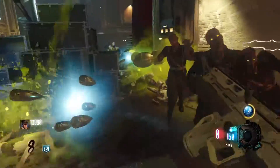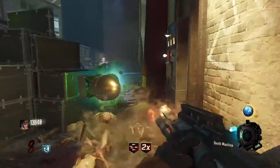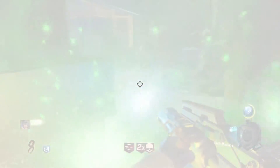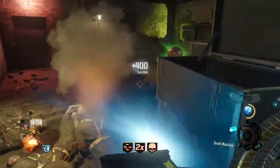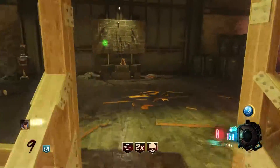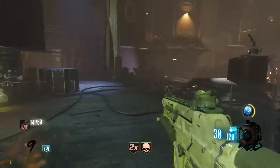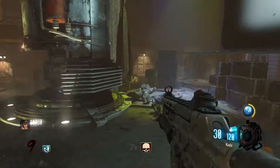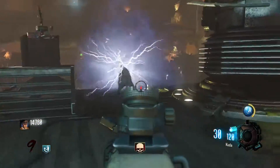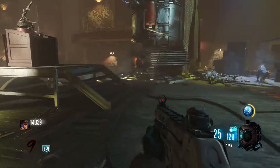You're going to get nukes, death machines, max ammo — you'll get everything with Power Vacuum. If you need a max ammo in the high rounds, pop Power Vacuum and you are definitely going to get it. The rounds will go a lot faster because you'll get a bunch of nukes and death machines. Power Vacuum is one of the best Gobblegums in Zombie Chronicles and is a must for speedruns, which is why it's at the number 3 spot.